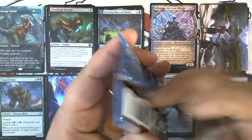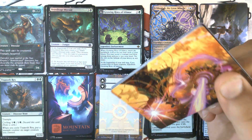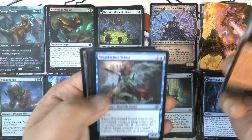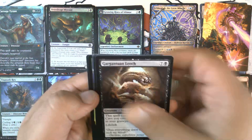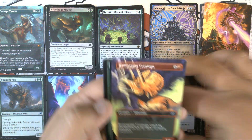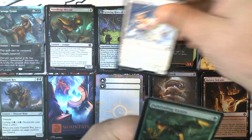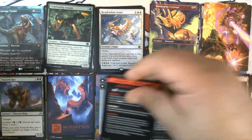Pack four. We have Cosmium Blast for our art card, a common land, commons, and uncommons. Defossilize — nice. Jocaceratops. We hit our third Resplendent Angel, number 32. We have Pathfinding Extra and the Strictly Better Magic Minigame Rules Card.